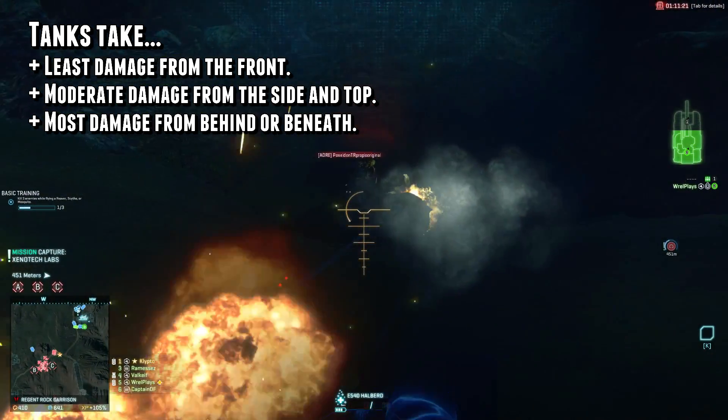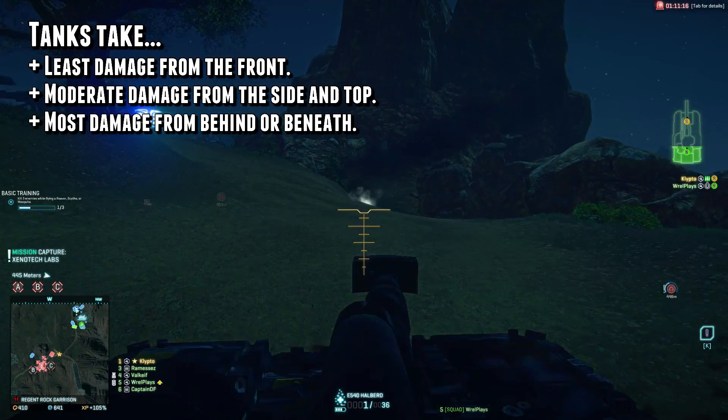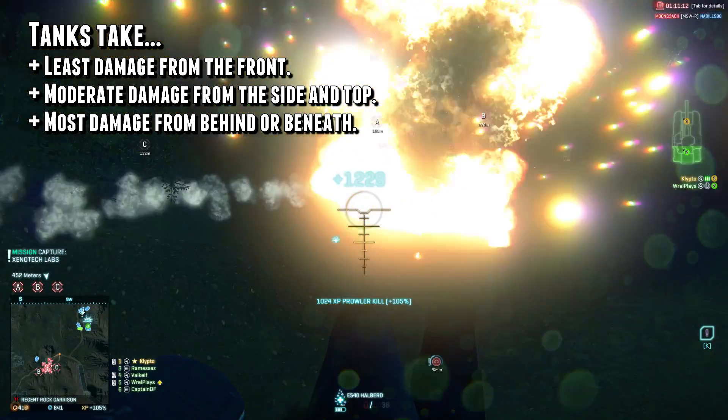So to minimize the damage you're going to be taking from, let's say, a rocket, it's not necessary to actually have the rocket hit you in the front of the tank. You've just got to keep your target within that 90 degree frontal cone.